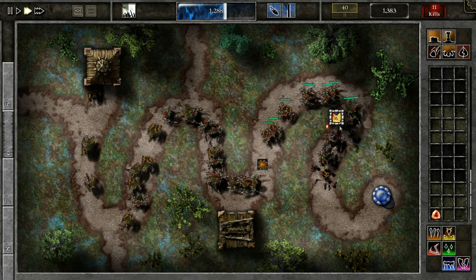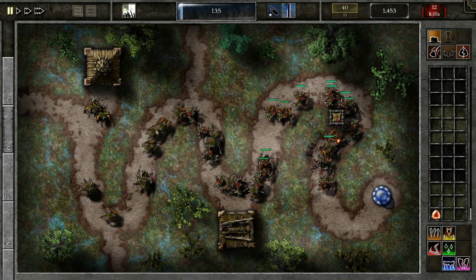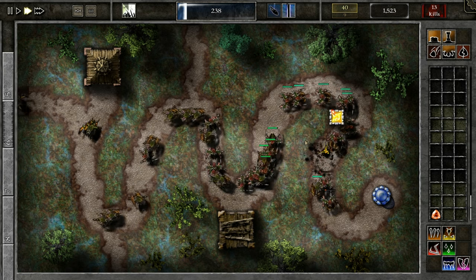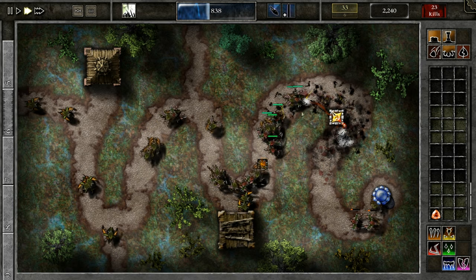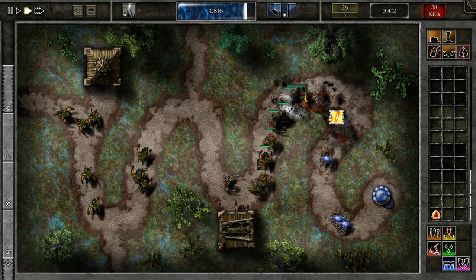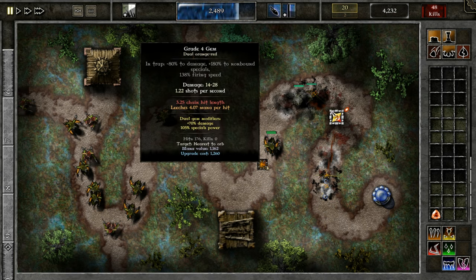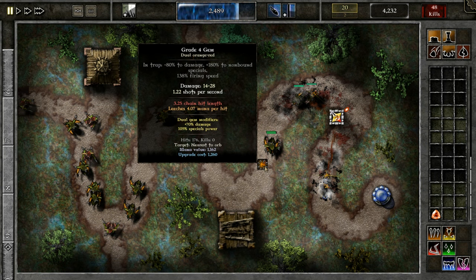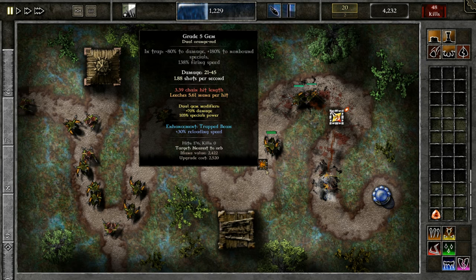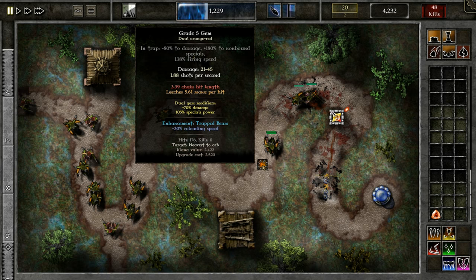It does a lot more damage — we completely destroyed all of them. Now we have enough to upgrade our mana gem, and I'm going to put beam on it so it fires a lot faster and we gain a lot more. By pressing the 5 key I put beam on it, as it has 30% reloading speed. Now we do 5.6 mana per hit.